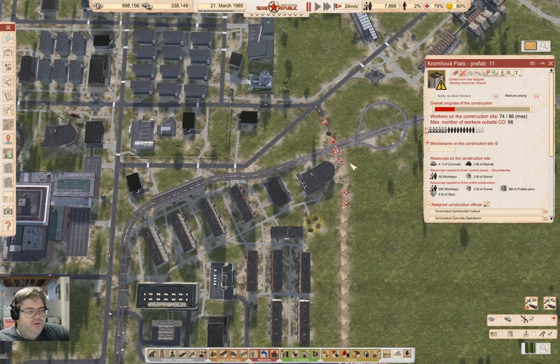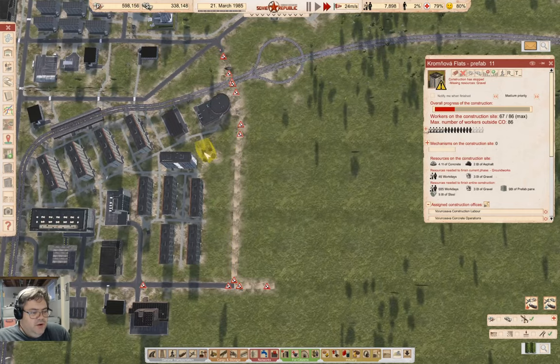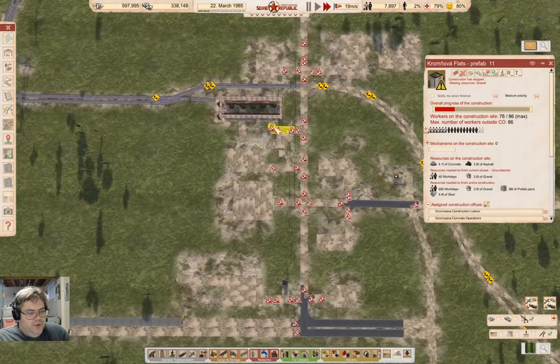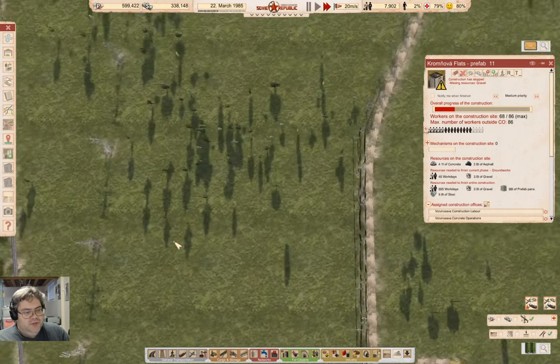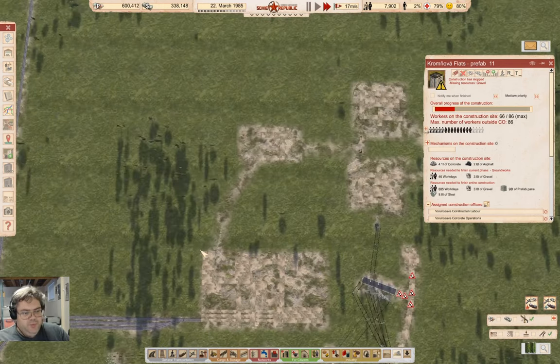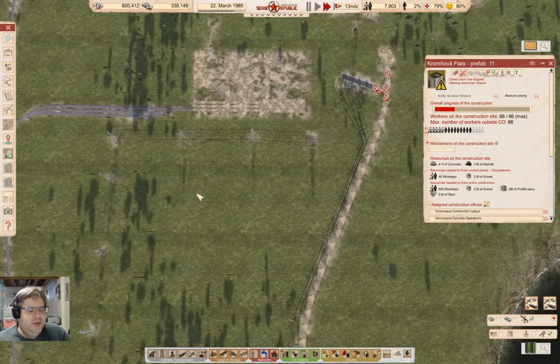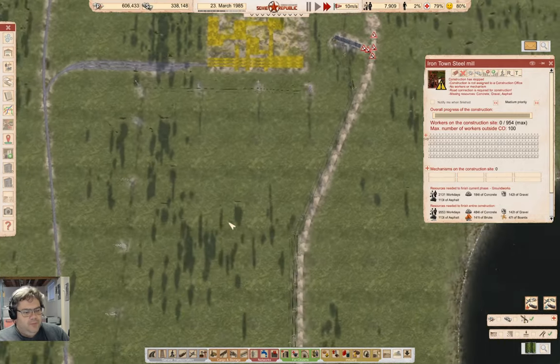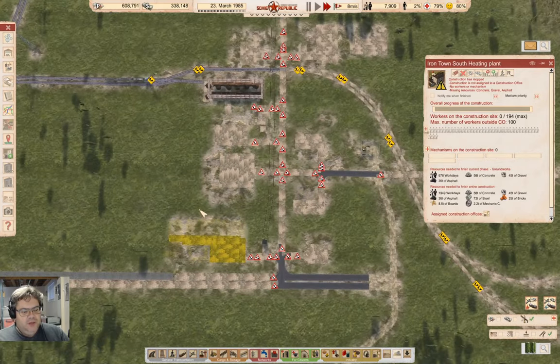Hey everyone, welcome back to Lucky Corners with Workers and Resources: Soviet Republic. I've been messing around with a little bit of stuff down here, and also way up here we have Irontown, which is slowly getting stuff going. Someone pointed out that I really should have the heating plant up here, and a storage which brings the coal into the heating plant and the steel mill - and that is entirely logical.